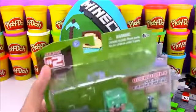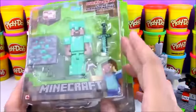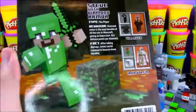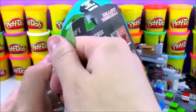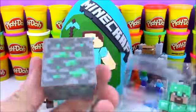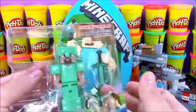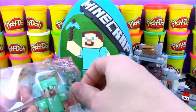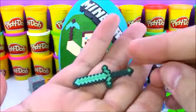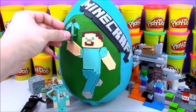Next we have a Series 2 Minecraft action figure. It's an overworld Steve with diamond armor — so it's Diamond Steve. I thought this was a really cool action figure from the Series 2 collection. There are some other ones you can get, like a villager and an iron golem. Here's our Steve character — he comes with a little diamond block and an awesome diamond sword. A closer look at the diamond sword — it looks just like it does in the game. It's a good size too, almost the size of my pickaxe on my Play-Doh egg.